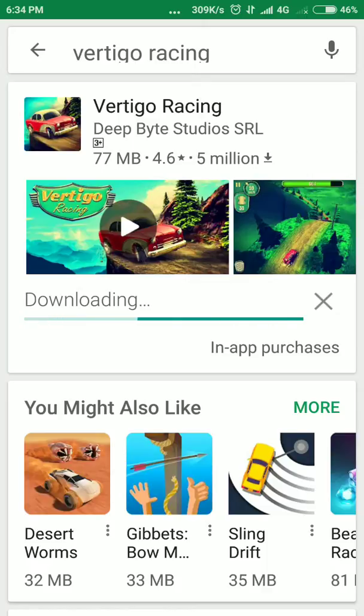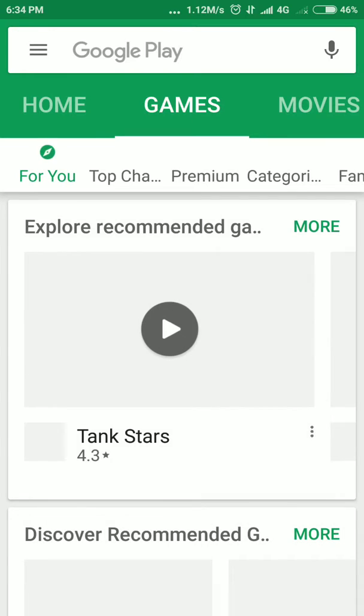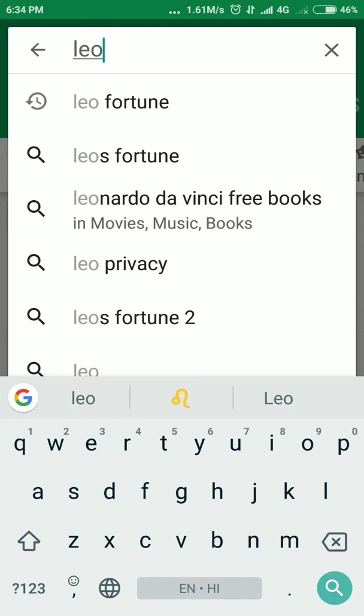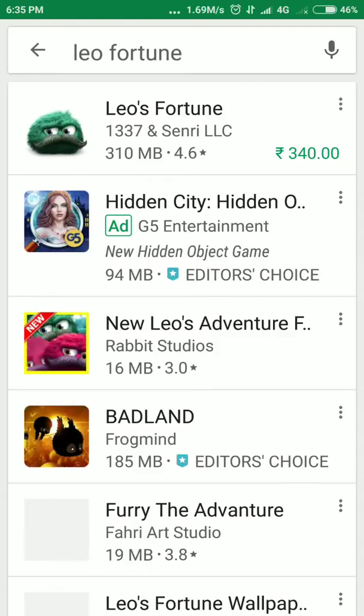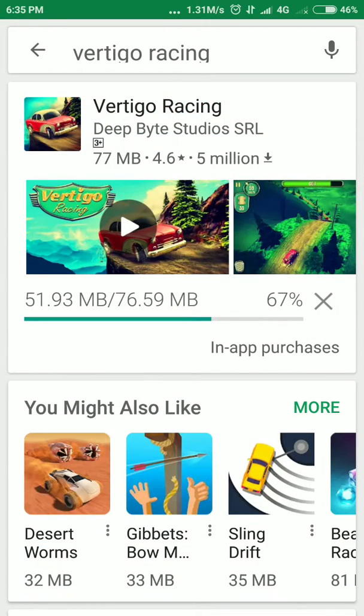It is downloading, so wait a few minutes. I know one game — it is a paid game — Leo's Fortune, but I know how to download it for free, so in my next video I will show you how to download Leo's Fortune free. Bedland is also a great game I have played — very good for Android. You can see my Vertigo Racing is almost downloaded.